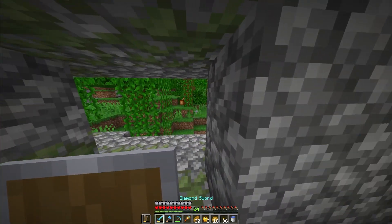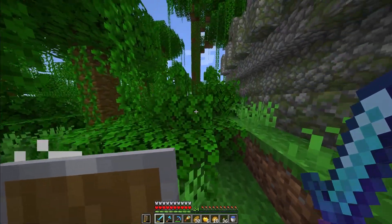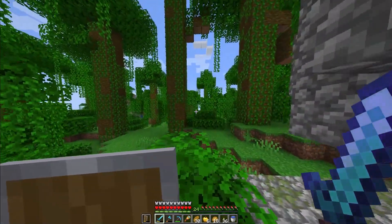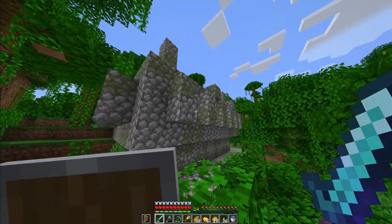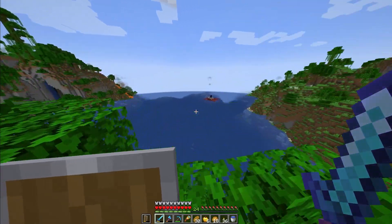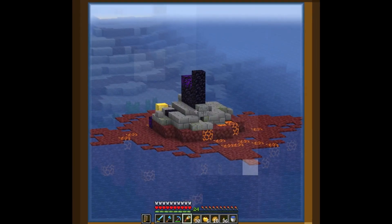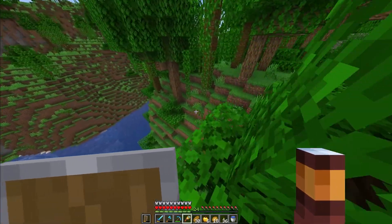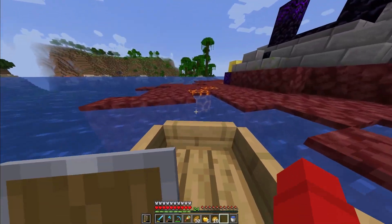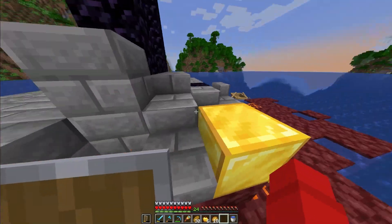I found one temple and my whole inventory is just filled to the brim with random stuff I don't really need — bones and string. I don't need that string but I can make a fishing rod out of it. This is also going to be a base someday. What the heck is that — it's a nether portal! I've got to make good stuff to risk it.